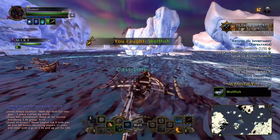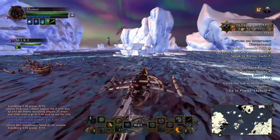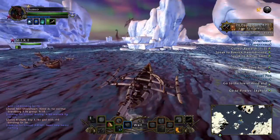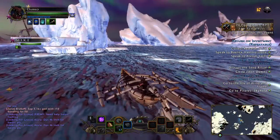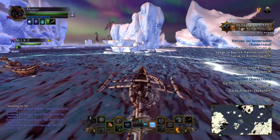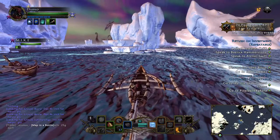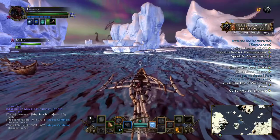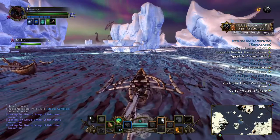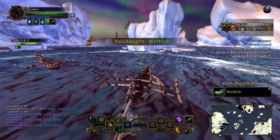Now if you are lucky enough to get a treasure map, it won't have any color or level in the area where the symbols show the Roman numerals for what level of catch you're about to get. But the bar that fills up will be grayed out and all of the arrows will be highlighted. All you've got to do is hold down any arrow and you'll just reel it right in.